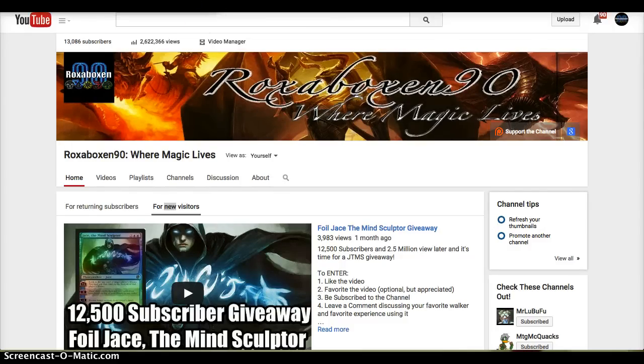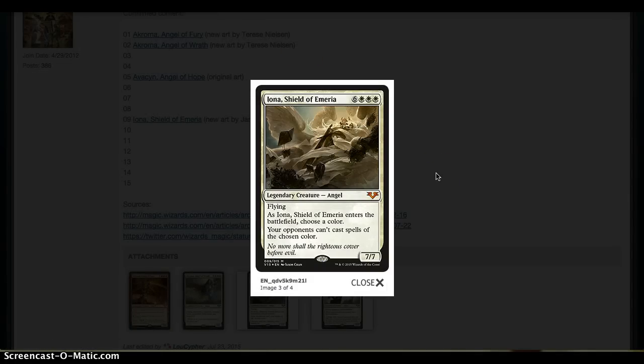Let's get to the spoilers. From the Vault Angels will include Iona, Shield of Emeria with new artwork. Pretty sweet, looks good. Iona is a hit or miss card for some people. I'm personally not thrilled that as a foil it's going to see a lot of play in Commander, and more Iona in Commander is usually a bad thing. For non-Commander areas it doesn't see much play, but this will be a decent copy. I really hope this From the Vault doesn't have the stupid foiling process they've had in the past. This Iona looks pretty gorgeous though, and it'll probably bring the price down.